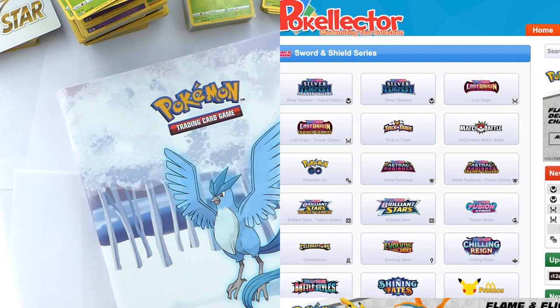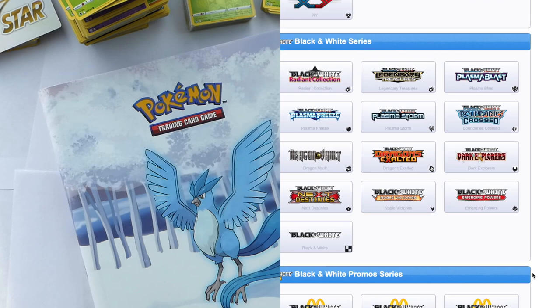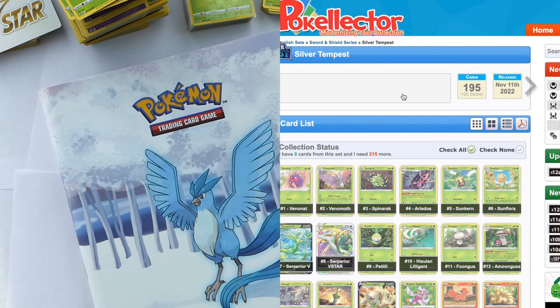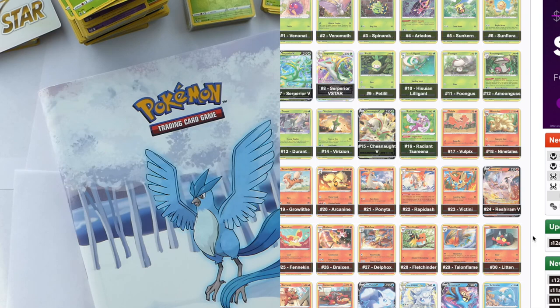Along with this portion, I go on to PokeCollector — as you can see on the side of the screen. It's just a free website that allows you to keep track of all of your cards. There are a lot of ads, but you can click on the set you're about to fill up. I'll be doing Silver Tempest. They recently started separating out the Trainer Gallery from the set — I don't love that, but it is what it is. The site tells you how many cards are in the set, when it was released, and how many you have versus how many you still need.